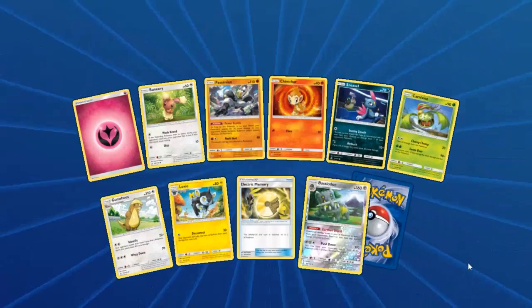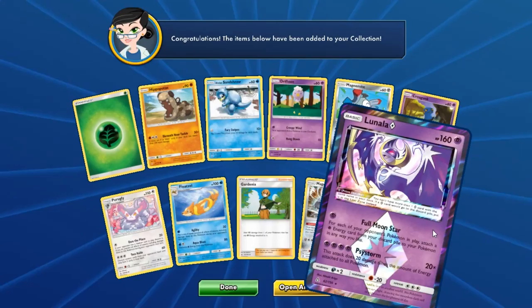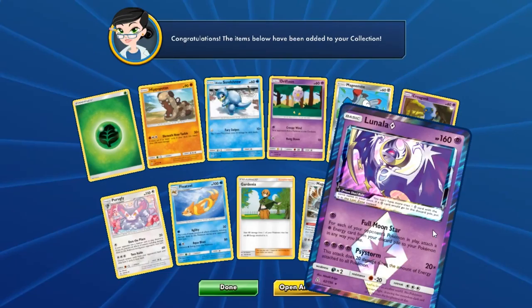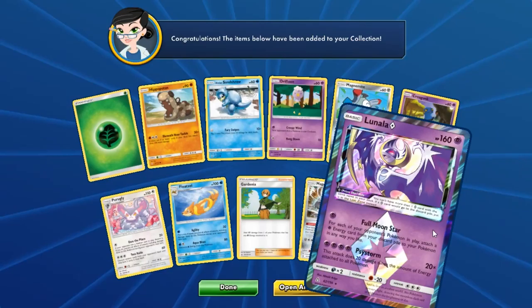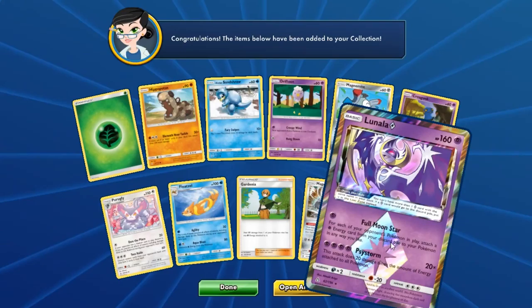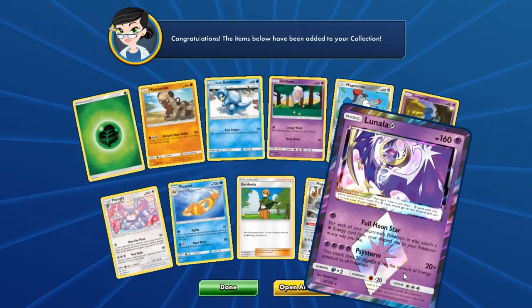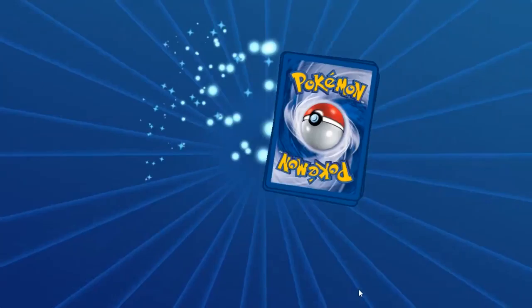Coming down into the final couple of packs. Lunala Prism Star — I actually have a lot of the components I need to try this deck. This Lunala is amazing for late game — its first attack lets you get energy from the discard pile for each bench Pokémon on your opponent's side of the field. If you've got a full bench and lots of energy in your discard pile, you could put a lot of energy back into play wherever you like, or load it all onto itself and do quite a lot of damage with Shadow Storm. Pretty cool card.